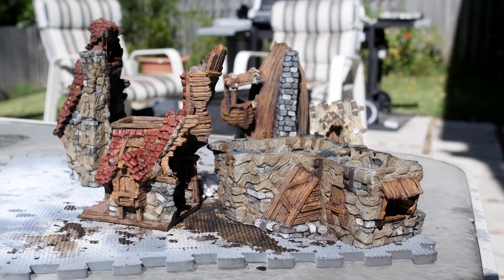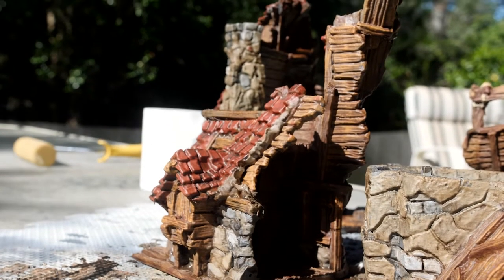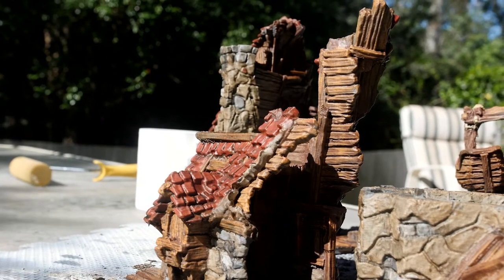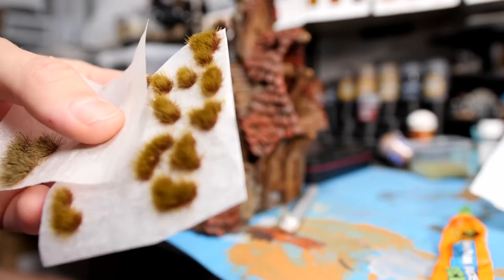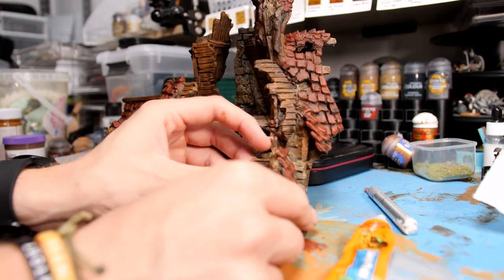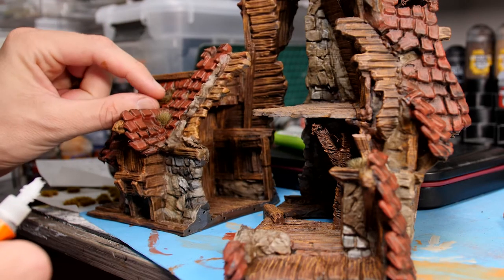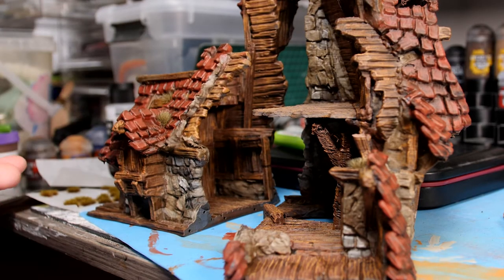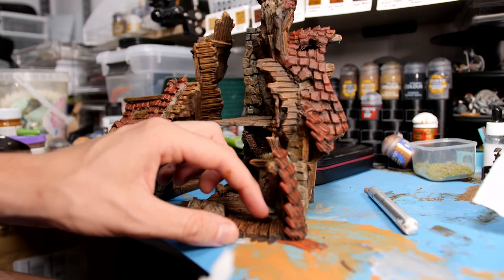This wash needs to be left out in the sun for a good amount of time to dry, as it will stain your fingers and anything else that it touches. Seeing as this building looks extra ruined and has been left to nature to take back over, I came back in with a heap more tufts, adding them into areas of the build where weeds would have been caught and grown over time, really giving us that feeling of an abandoned, old, destroyed building.